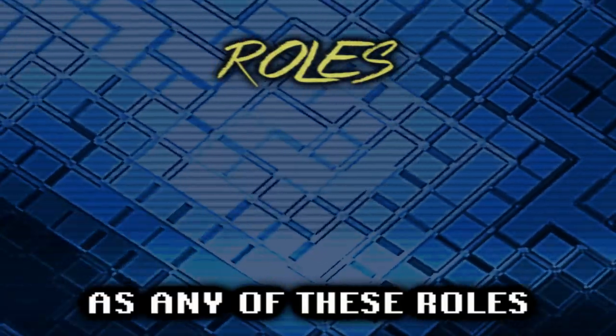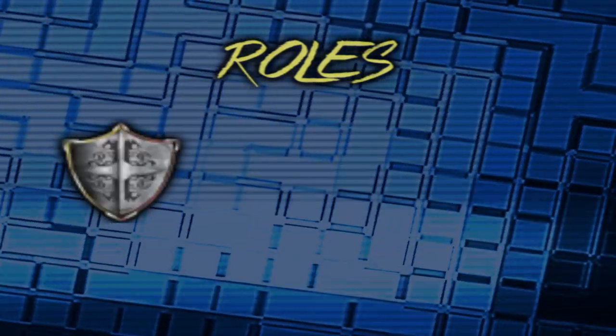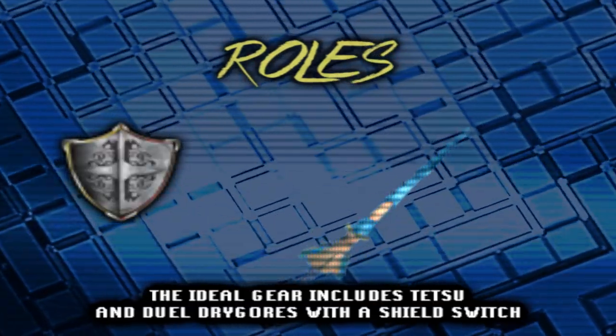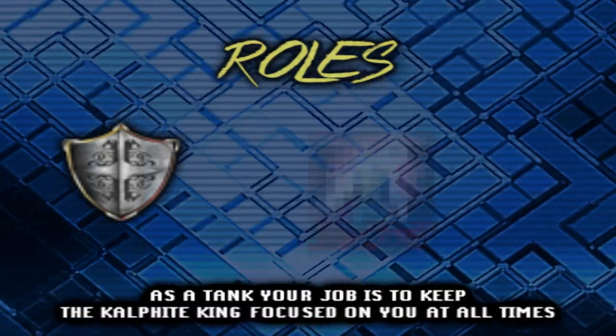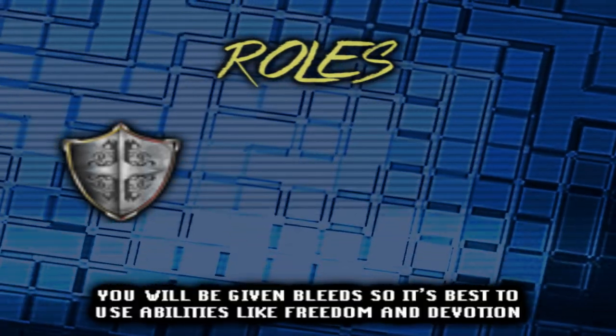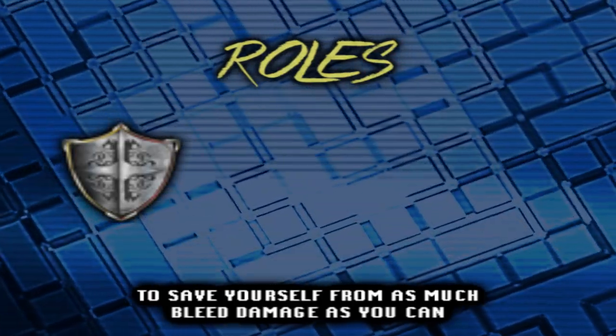Roles. As any of these roles, the ideal setup is the best melee gear you have. Tank: the ideal gear includes Torva and dual drygores with a shield switch. As a tank, your job is to keep the Kalphite King focused on you at all times, so you must keep the ability Provoke on. You will be given bleeds, so it's best to use abilities like Freedom and Devotion to save yourself from as much bleed damage as you can.